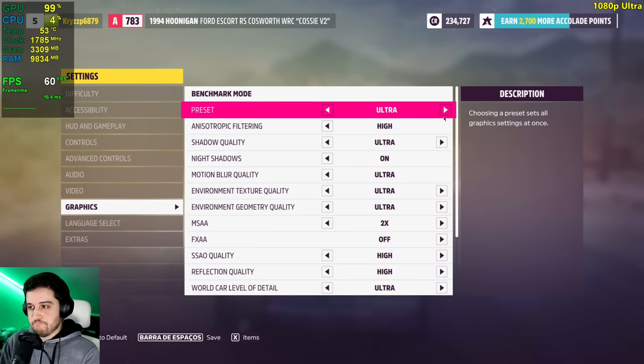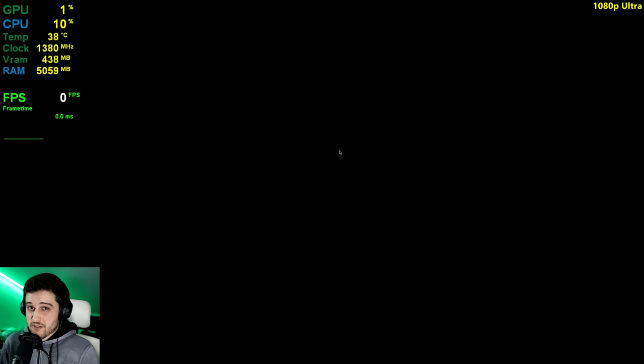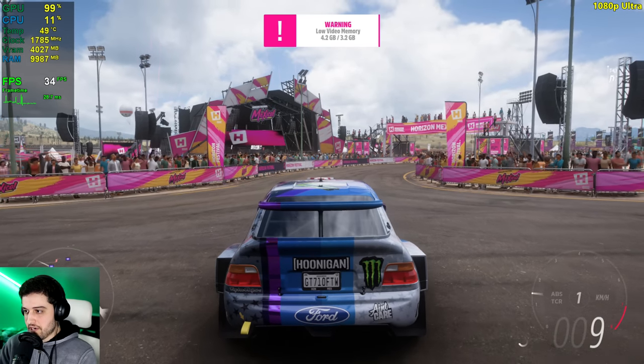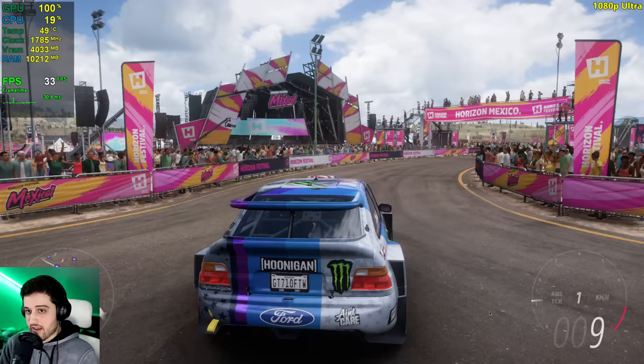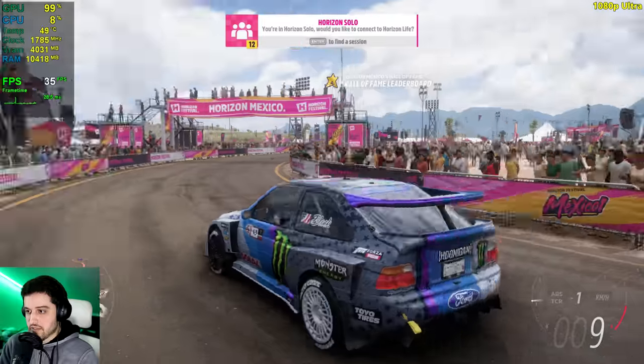Let's go ahead and play on ultra settings. At ultra settings it will start giving VRAM warnings because we're running out of VRAM, and it might actually stutter. There is such a difference in both visual quality and FPS coming from high settings — from medium to high it was almost the same.